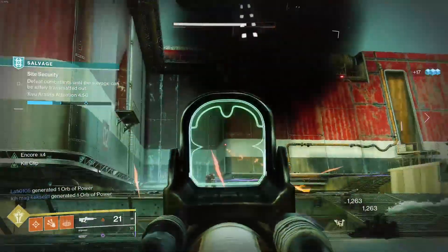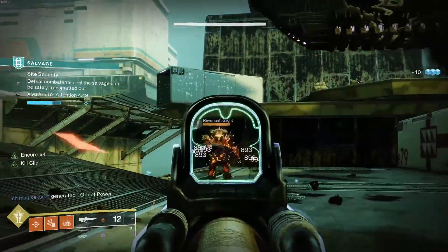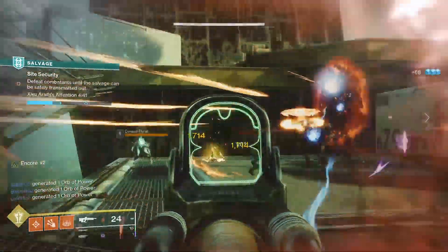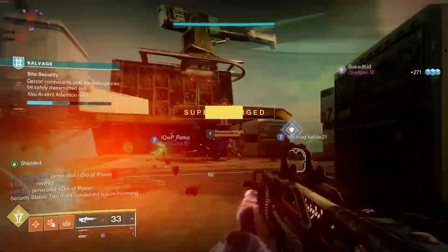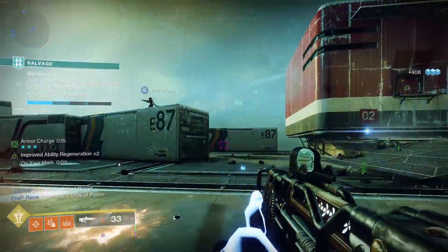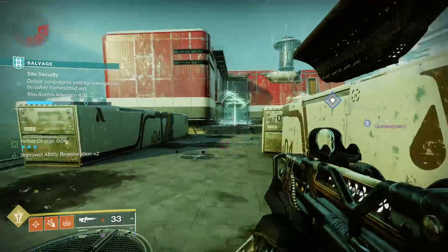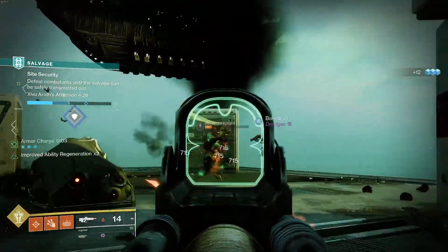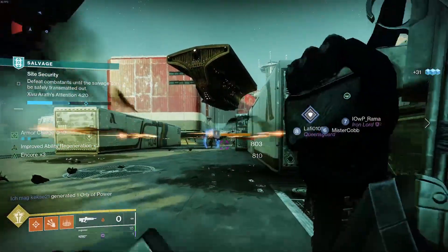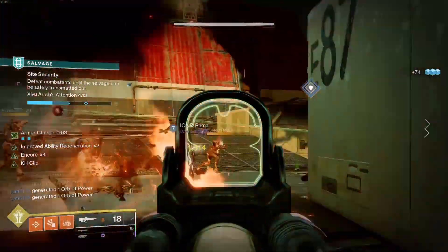In PvE I can get the Encore going more easily since kills are easier to chain, which gives a bit more stability. But it still kicks so much — it's an absolute bronco. Controller players are going to have sore fingers from constantly pulling down to manage the recoil. The one thing I'll give this weapon is that it's a Solar 540, and we don't have too many of those. The Jurassic Green is one too, and honestly it's probably better than this. This does have a really clean scope though.